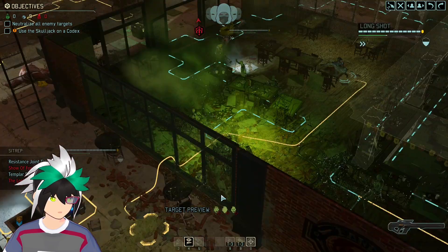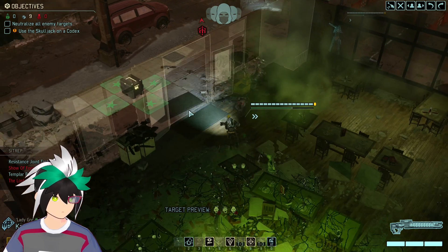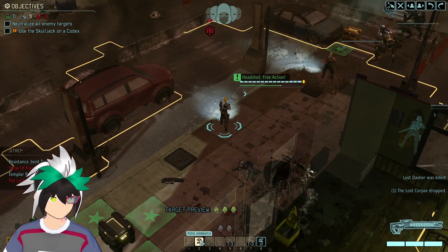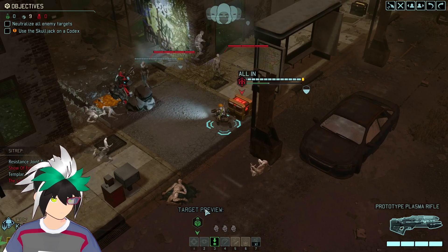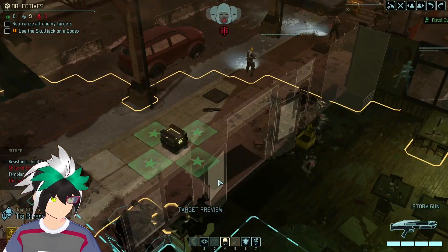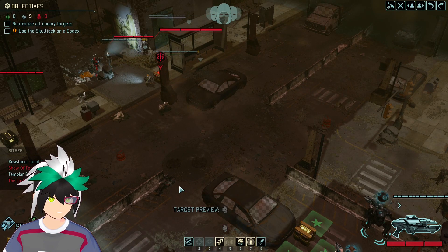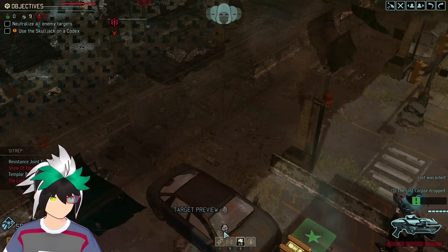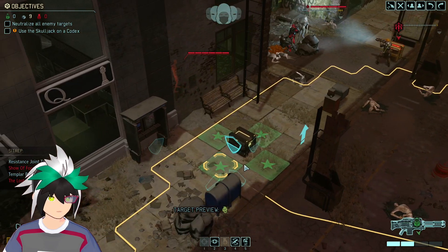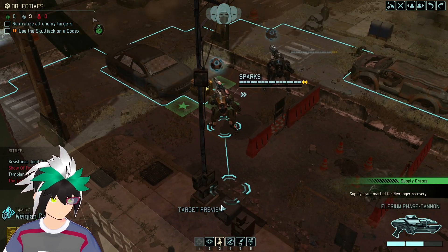Actually, hold on. Before we keep going with that, maybe we should have her go here. Get the gunslingers out and use their pistols to save on ammo. There we go. Yeah, pistol overwatch. Where are you? Oh, you can't. Pistol overwatch. Yeah, you can run here. Shoot him. Okay, go reload. Yeah, maybe you can go here. Good to go. Let's go and mark that. There we go — it's all marked.